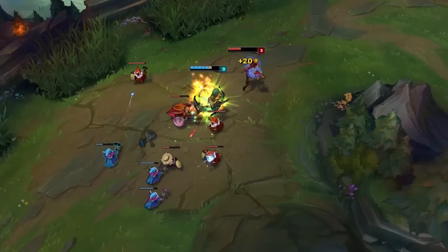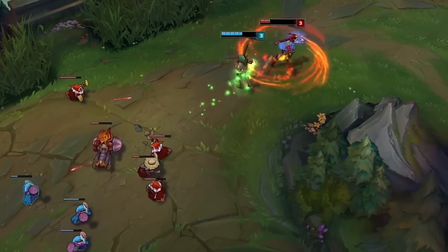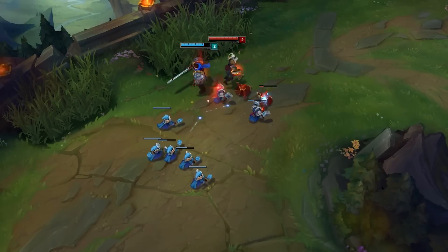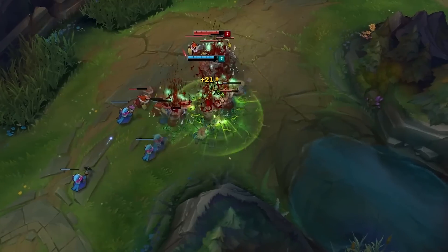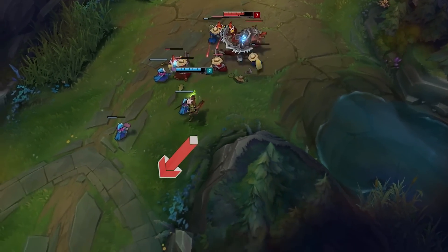Riven's W is a basic stun around her in melee range for 0.75 seconds. It's got a low cooldown and does nice damage. The cooldown goes down with rank, so as you level it up, you will be able to use it a lot in fights. It's just used as a general tool to break the flow of your enemy's combo.